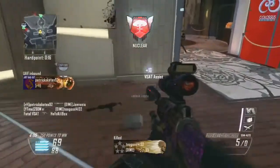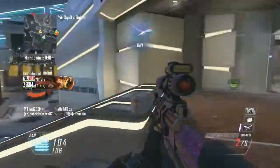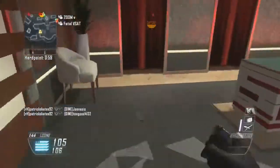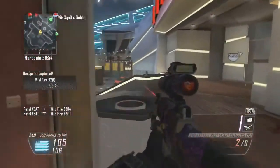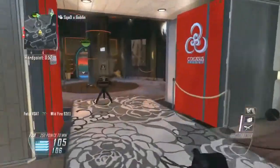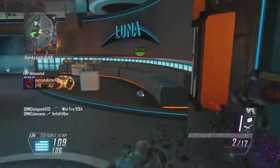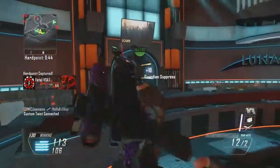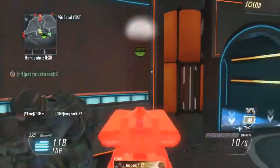Infinity Ward's stance is basically: we like quick scoping and it's going to be in the game. We saw it in Modern Warfare 2 and Modern Warfare 3. There was a ton of hype before MW3 came out — people were asking what if there's no quick scoping, are you going to be able to use Sleight of Hand to zoom in faster? Everybody was tweeting Robert Bowling, and he finally answered: yes, we like quick scoping, it's a new form of playing, a lot of people like doing it so we're not going to hinder that experience. Now, that's good and bad at the same time.